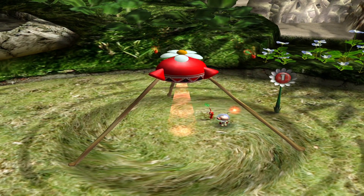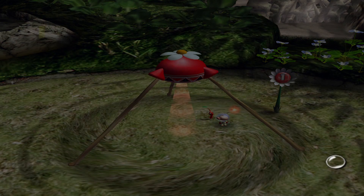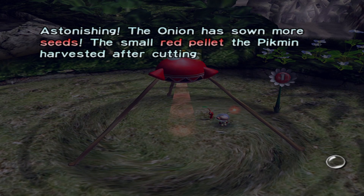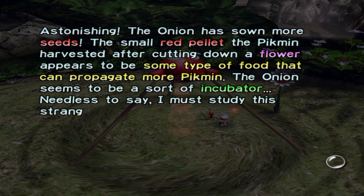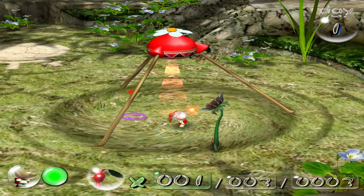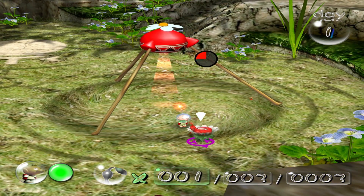Oh, it sprouted two — two more! Astonishing! The onion has sown more seeds. The small red pellet the Pikmin harvested after cutting down a flower appears to be some type of food that can propagate more Pikmin. The onion seems to be a sort of incubator. Needless to say, I must study this strange life form more. Alright, and we'll get this one too so that way we can get more.